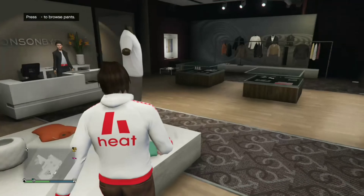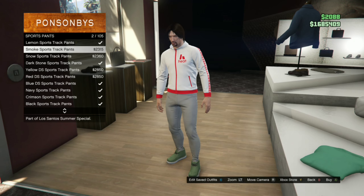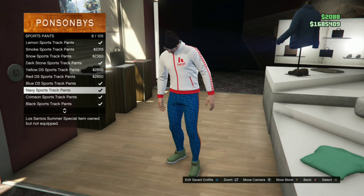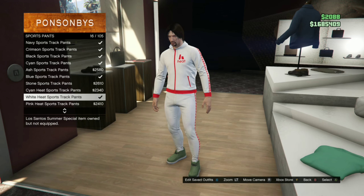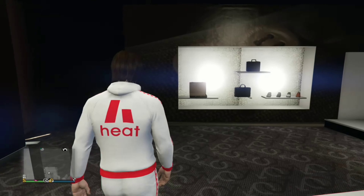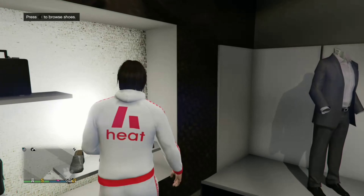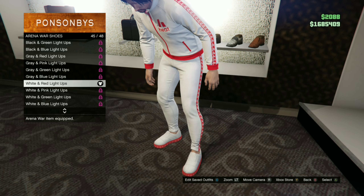Once you finish that, you want to go to Pants. Then you want to pick the white heat sports track pants. Now that you're done with that, you want to go to Shoes. You want to go to Arena Wars Shoes and pick the white and red light-ups.